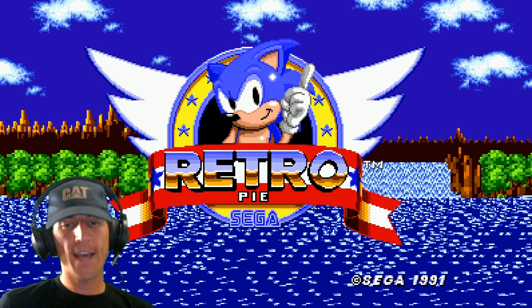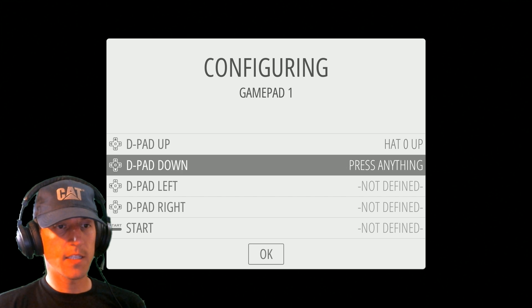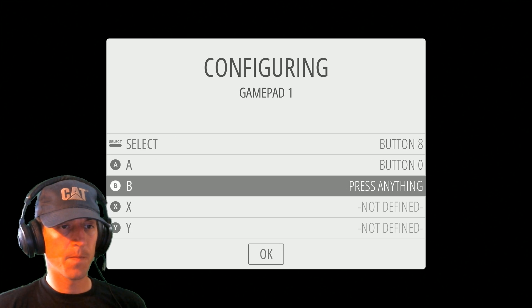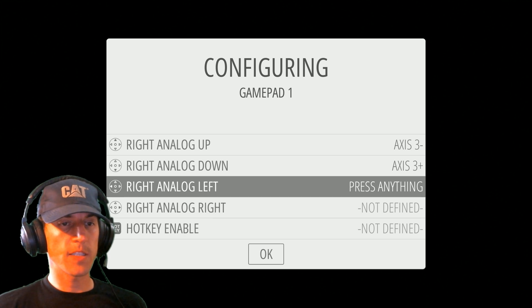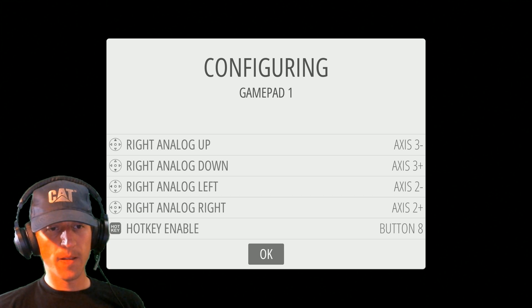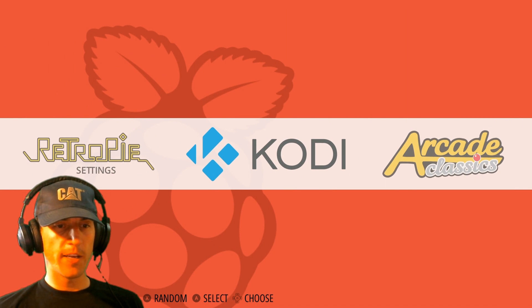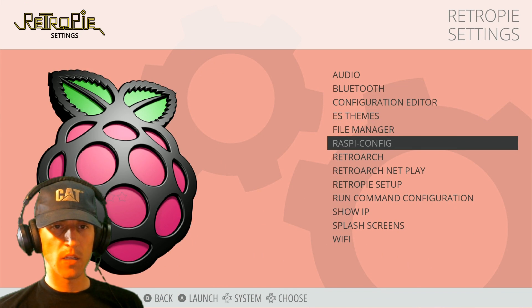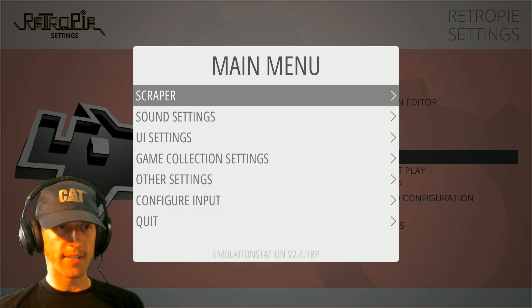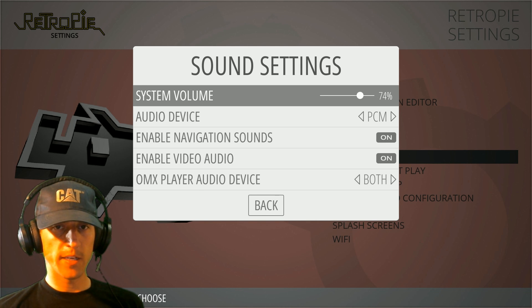All right, here we got the RetroPie. It detected a GameTactic boot — nice, so we're good there. Let's do our controls really quick. So this is a level 1, 32 gigabyte image. Let's check out the menu here — you got Kodi, you got RetroPie settings. Oh, it's even got little sounds, look at that. Yeah, that's pretty good.